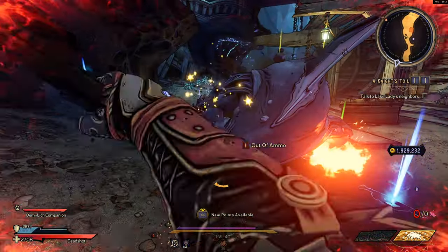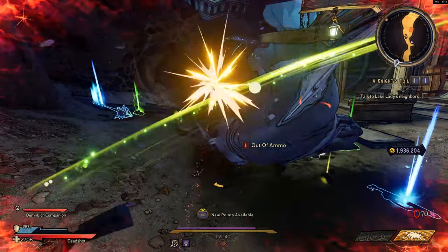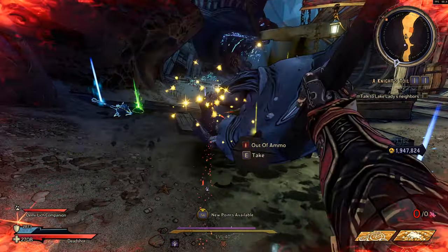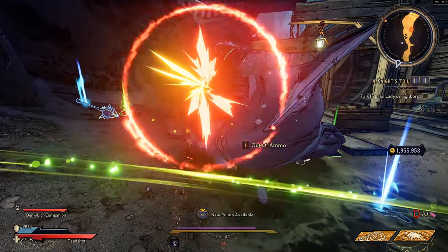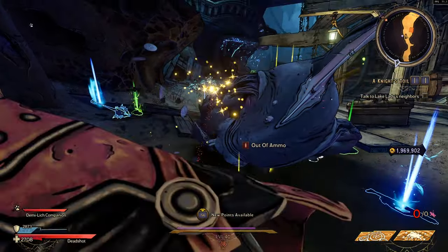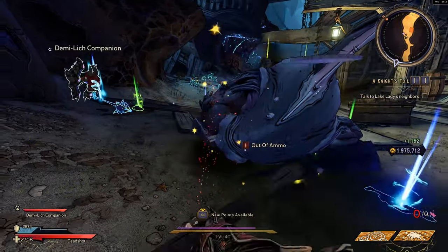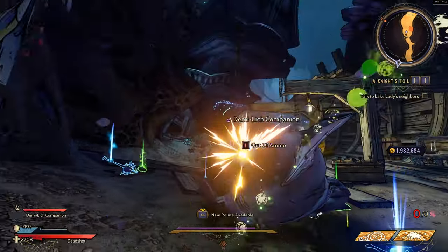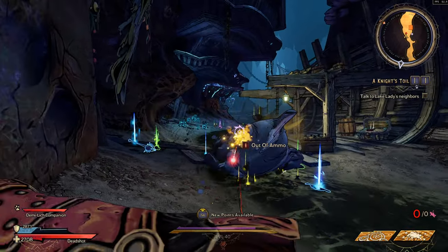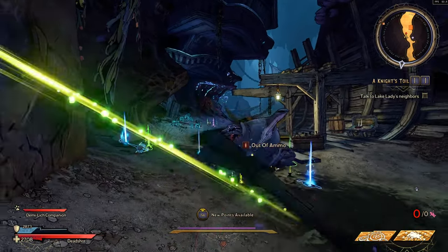You should be able to do that on consoles as well - just find whatever button is the melee button and wrap a rubber band around it or something like that, and you should be able to do the exact same thing and AFK gold farm pretty easily. The corpses stay there for around half an hour, so you can AFK gold farm for about half an hour and then just find another land shark and do it again. Pretty easy to almost fully AFK.